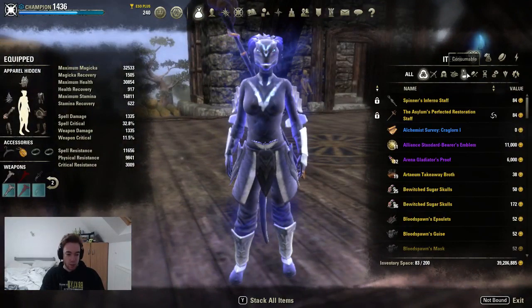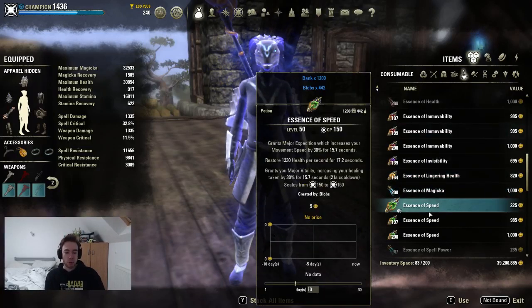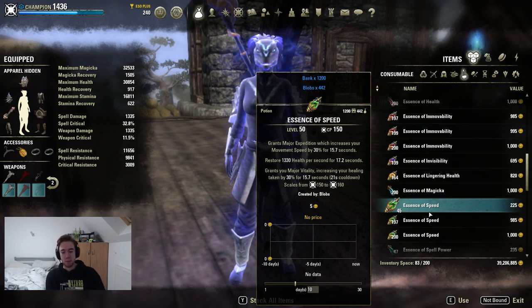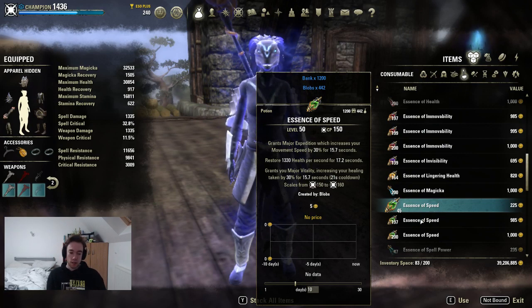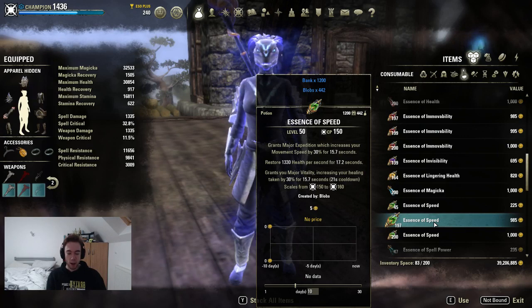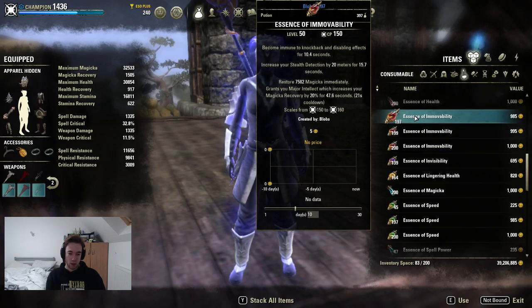The reason we get such good value from our pots: we are using Essence of Speed - Major Expedition, Lingering Health 17.2%, and Vitality 15.7%. We have a super high uptime on this, somewhere around 70%, because of these low potion cooldowns. These are very strong effects - do not underestimate them. This gives you most of your offensive capabilities. You also have another important pot to run if you come against a stamina blade, roller blade, or a magic blade that sits in cloak all day - use the Detection, Immovability, and Max Magicka potion. If you run low on magicka and you're desperate, pop this one as well. It gives sustain back but you're mostly using it to spot roller blades sitting in cloak.